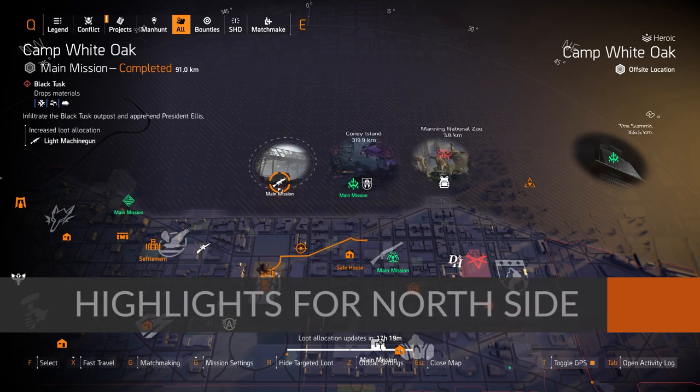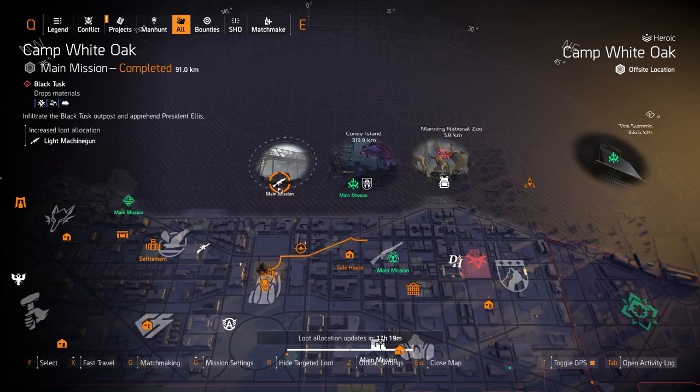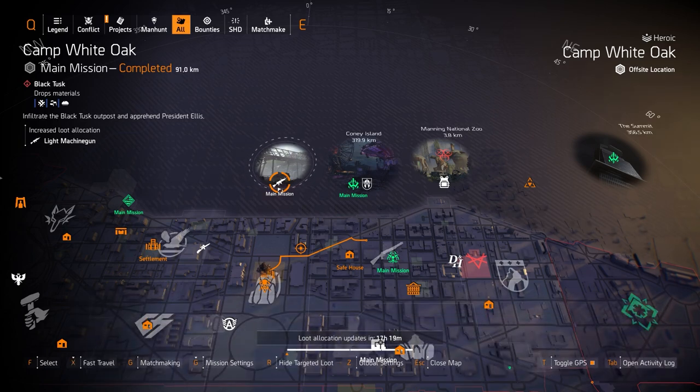Now we're over at the Northside Target Loot highlights. We got Camp White Oak with light machine guns — the Exotic Pestilence and the Exotic Bullet King are two exotics you can farm for on any difficulty. Otherwise, you can farm for a named LMG like the Good Tides with Perfect Fast Hands, the New Reliable, the Carnage, the Slepner, or the Quiet Roar. There are all sorts of named LMGs in this game.